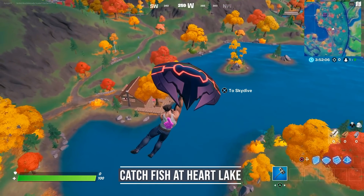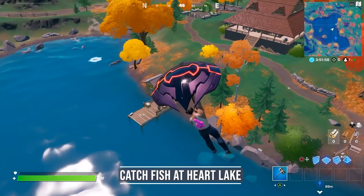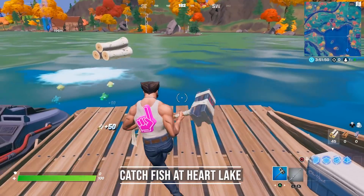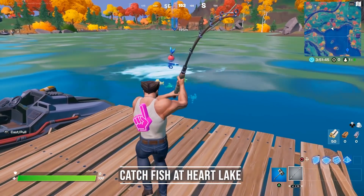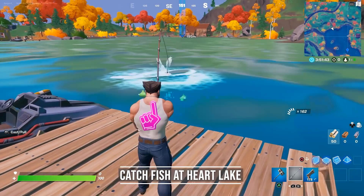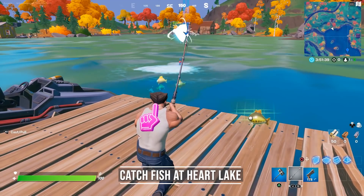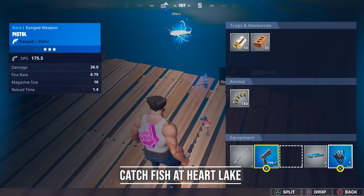For challenge number 4 you need to catch fish at Hard Lake, so we have to go to the same location again. There are multiple fishing rod spawns next to the lake. I just randomly picked one of them and it has a fishing hole, so that's good. All you need to do now is start fishing. You could be unlucky fishing weapons, but we got ourselves a flopper and a shieldfish. And once all the fishing holes are gone, keep going because you can still catch those small fry.